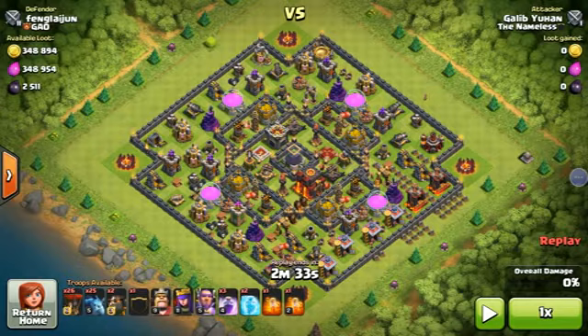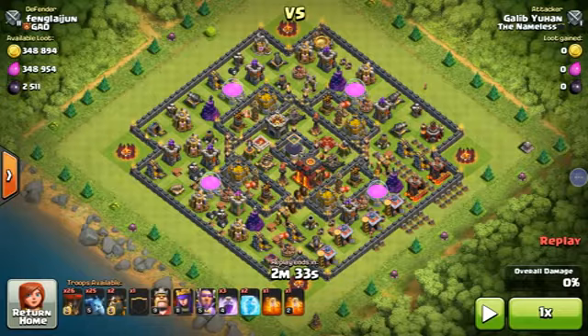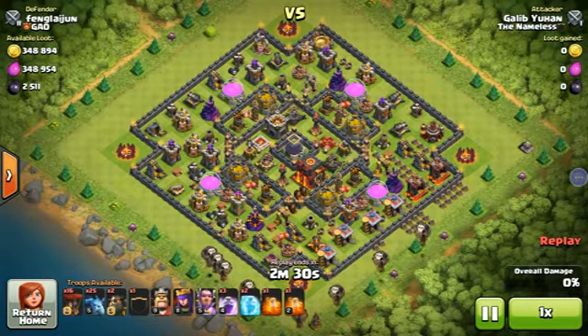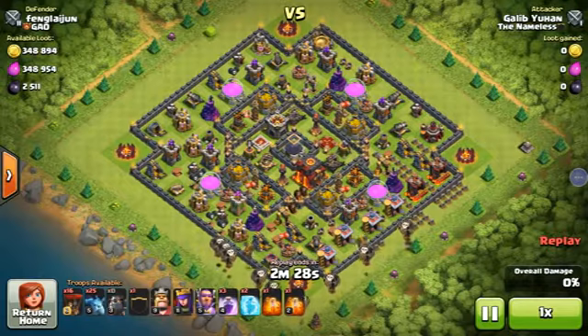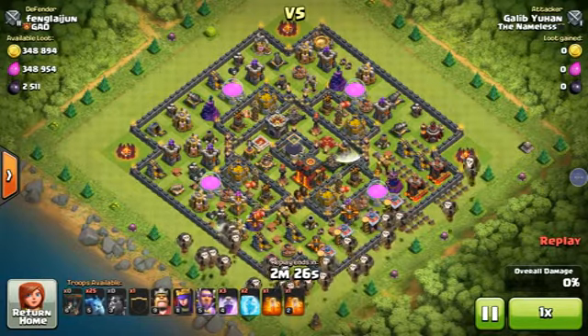I'll be showing how to grab a good amount of gold, elixir, and dark elixir. First, what you're supposed to do is deploy the balloons first and then the Lava Hounds. The Lava Hounds will go to attack the defenses and take a lot of heat, and then the rest of the balloons follow.